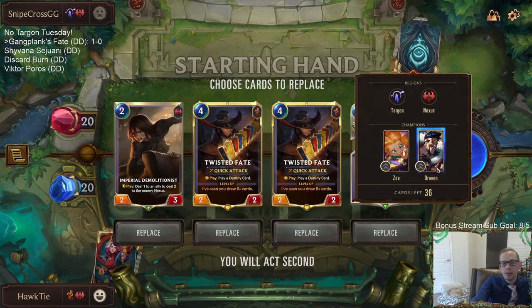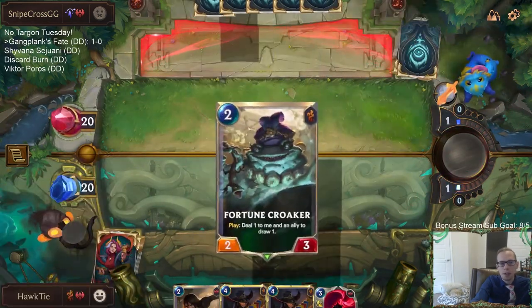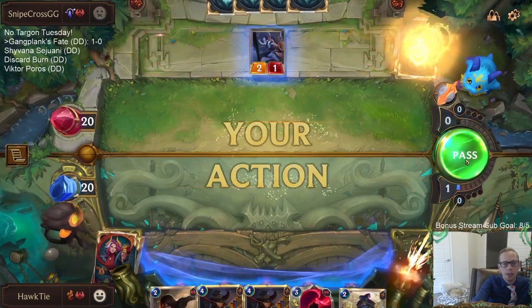Okay, we're playing against another deck that's aggressive and all about going wide. I'm definitely considering just keeping my entire hand - the 2-3 is a good blocker on turn 2, like we saw last game. Death's Hand can kill Zoe or just deal 2 damage to a Draven. Twisted Fate is going to be really important with the red card. I'm planning on having one Twisted Fate probably die pretty quickly, and then we'll need another Twisted Fate after that.